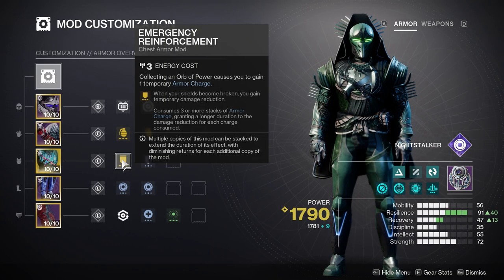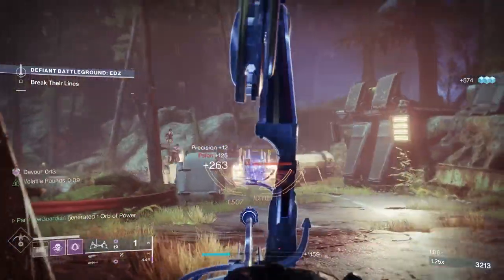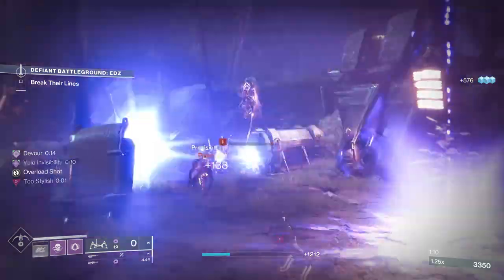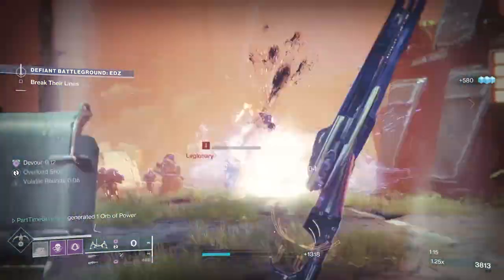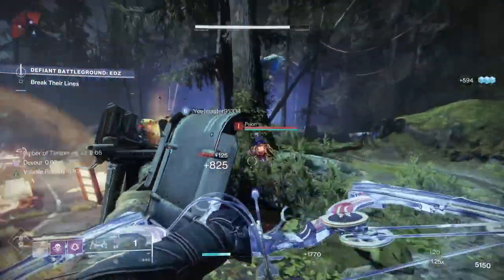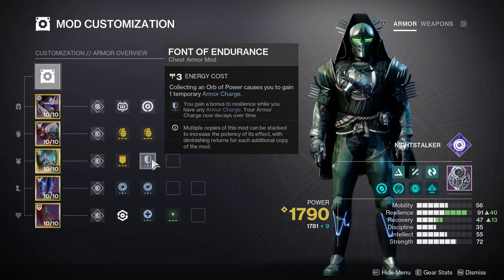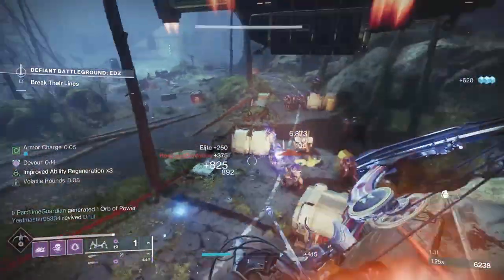Emergency Reinforcement is another arms mod: when your shields become broken and you have armor charges, you gain temporary damage reduction. I had a fragment that also helps when my shields are down, so this extends my survivability in those situations. Font of Endurance: when I have an armor charge, I have increased resilience, which allows me to not need resilience quite as high so I can balance out stats on my build.